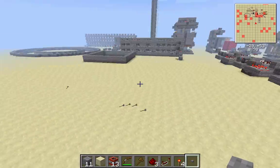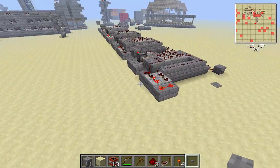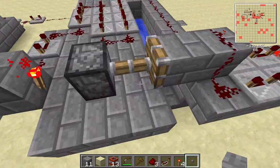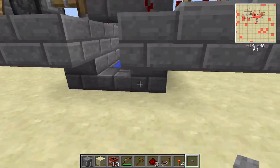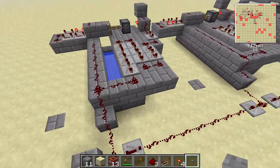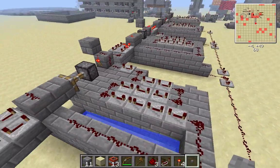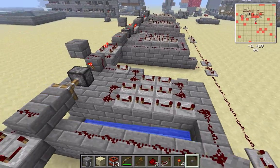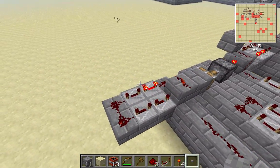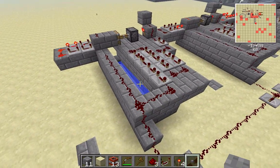If you guys want a full tutorial — if you can't figure it out from this video — it's pretty simple to make, pretty much like a regular TNT cannon. There's a half slab right there. But if you can't figure it out and want a tutorial, just post a comment below and ask me for one, and I'll try to make a tutorial for you guys. Thanks for watching.